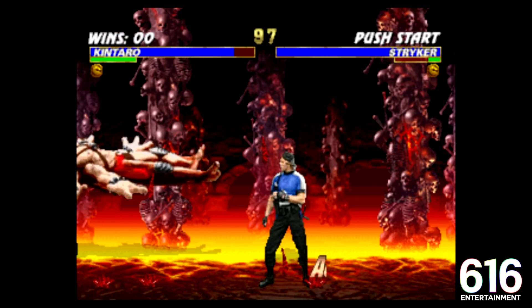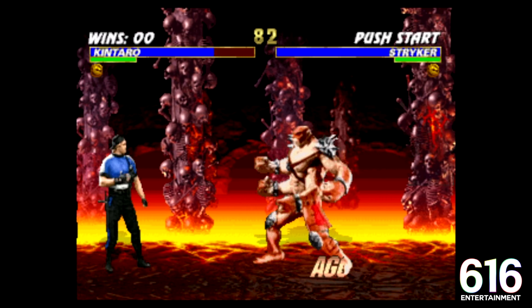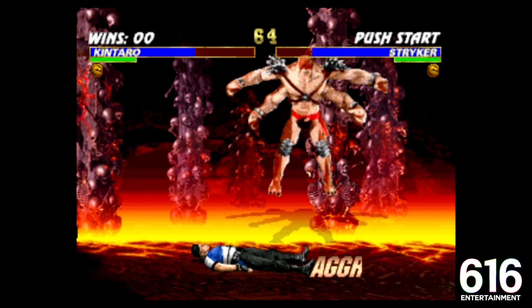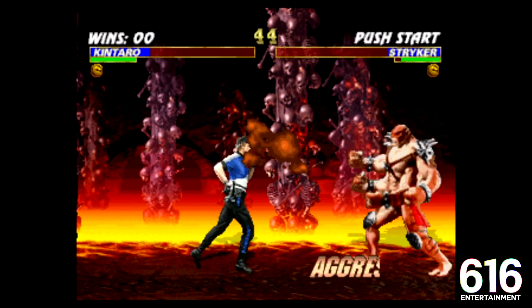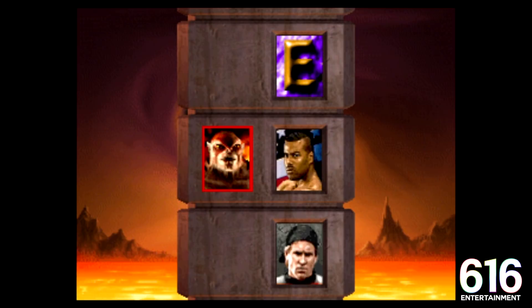We're putting this guy away — he's been a thorn in our side. Every time I move, he moves. But that did work, and that's what matters — right into my big old punch. Perfectly fair and square. We're just playing as Kintaro. You know what I'm saying? Stryker doesn't like it, but them's the breaks, pal. Maybe if you were a real police officer you'd have something to say about it, but you're not — you're just a digital man. Now we got to look good here for our boy Shao Kahn in the back.